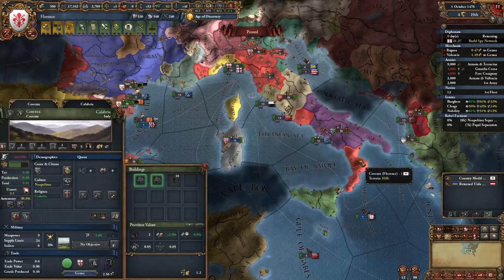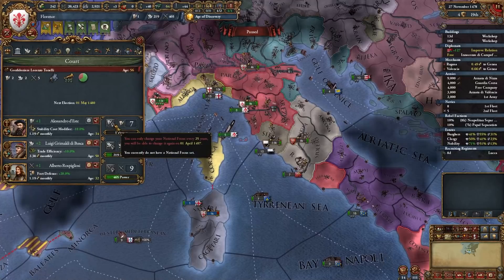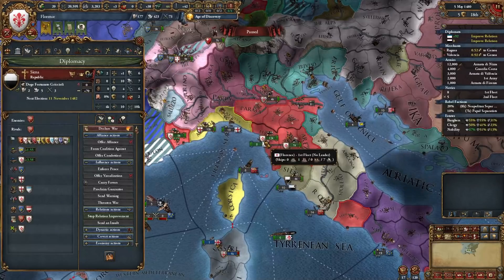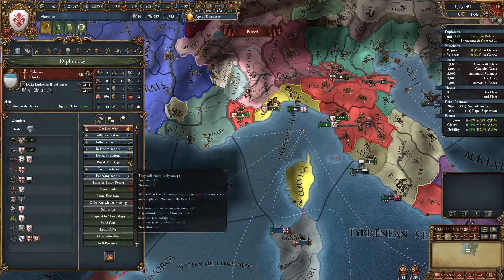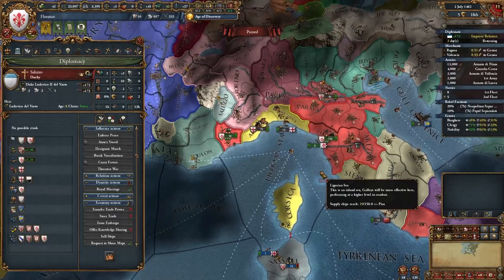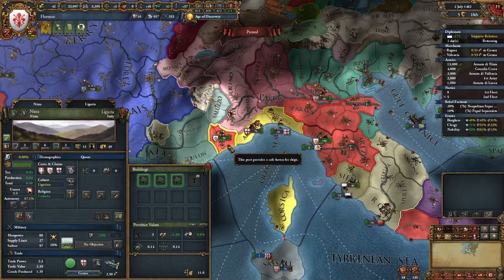Naples broke their alliance with us. Next idea group — we're meta slaves here. We're playing a tall campaign and that dev cost reduction is pretty insane. We'll save up our admin and keep re-electing our current leader — eventually if we tank Republican tradition far enough, we'll become a monarchy. Saluzo, our long-time ally — we're finally strong enough to have them accept vassalization. That was a long-term play allying them early on. That's 11 free dev we picked up for basically free. In 10 years we can integrate them, and we already have an adjacent province, which makes it easier.